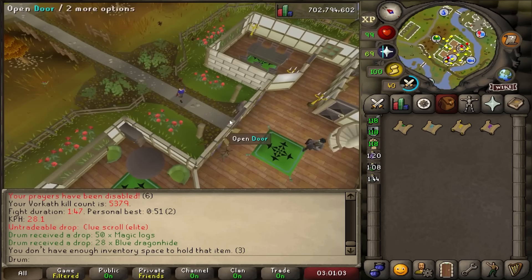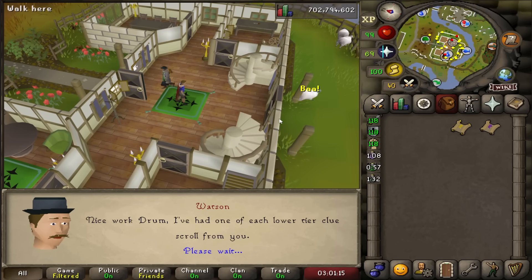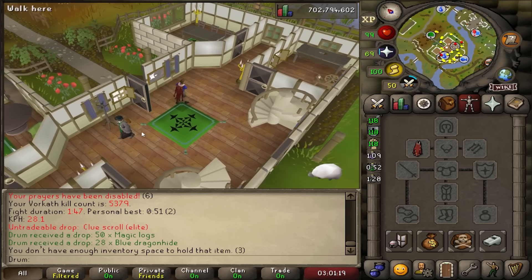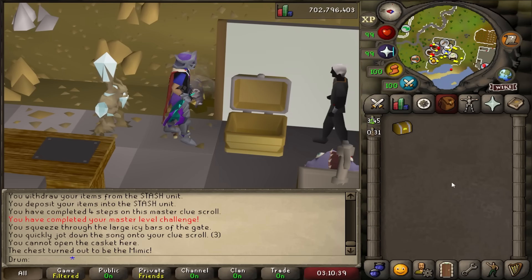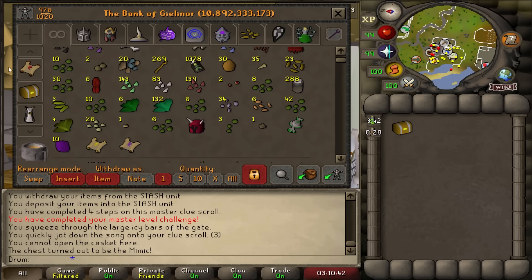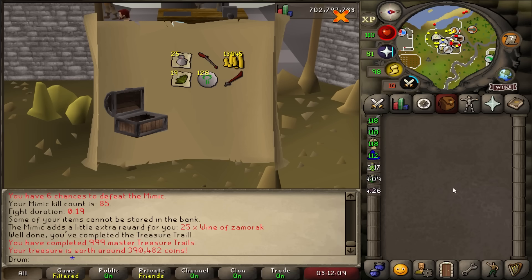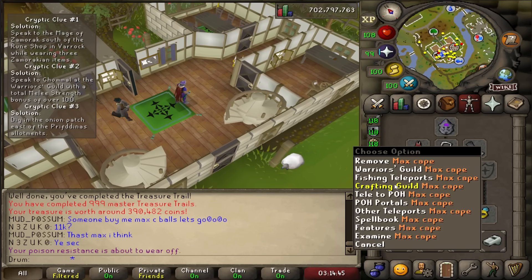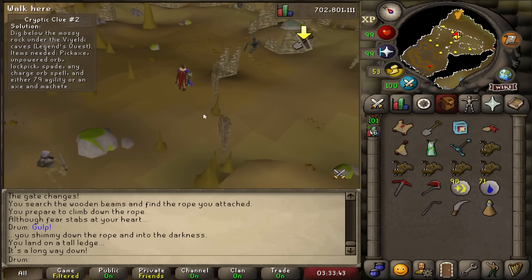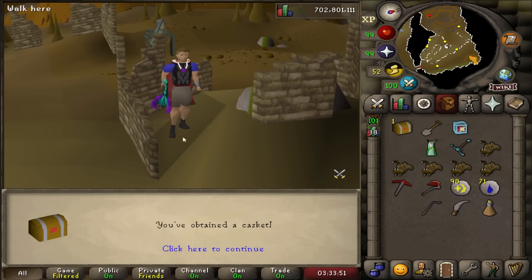At Watson, I already had an elite and hard clue stored there — so we get to do two masters and hit 1,000. I didn't know I had those clues sitting there for probably over a year. We get the casket — ooh, a mimic! 85 mimic KC. Only got 25 wine though. Mimic never wants to give me third age. The next one is master clue number 1,000. This is the last step, and this is my 1,000th master clue — opening it right here.